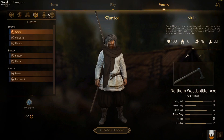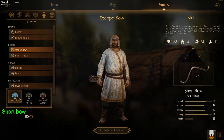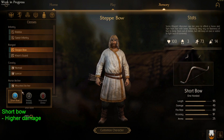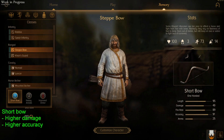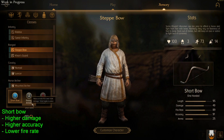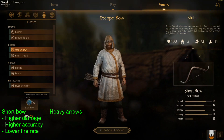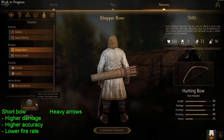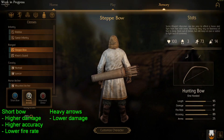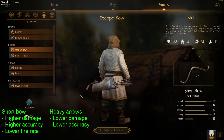Hello everyone, welcome to another video. Today we're going to have a look at the step bow perks since they got changed in the last patch. The short bow perk has higher damage and higher accuracy, but a lower fire rate — it's not a lot but it's significant enough. The heavy arrow perk gives you blunt arrowheads instead of piercing arrowheads, so it adds blunt damage, which is very good against armor. That's a lower damage overall, but relatively it should give higher damage versus armor, a bit lower accuracy, and a higher fire rate — also because it uses the hunting bow instead of the short bow.